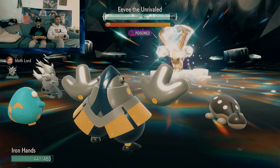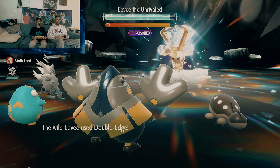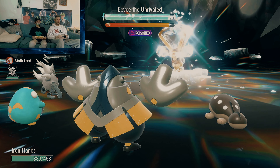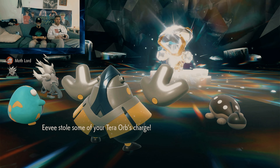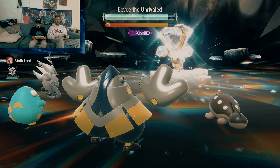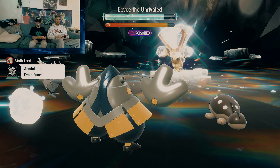Terra! She stored her orb energy. I kind of expected that. But any time she steals any of your other stats, your attack is going to go up because of Defiant. So that's a good thing.